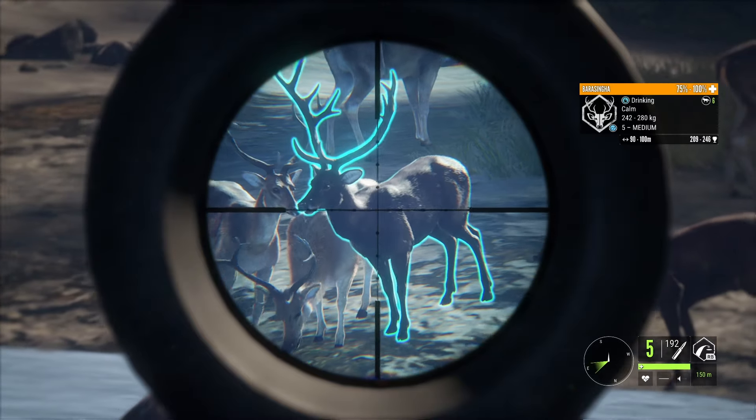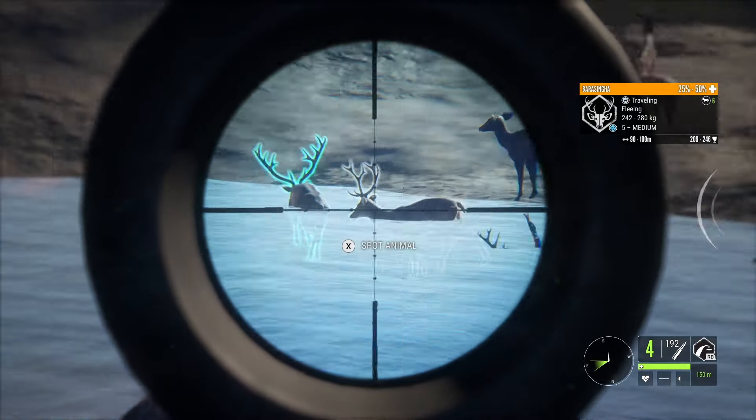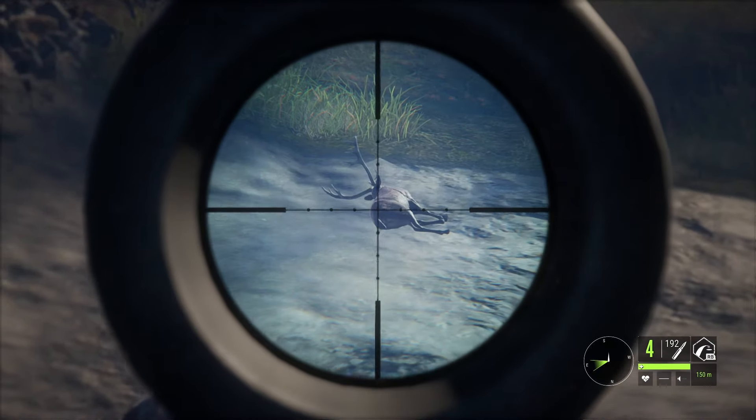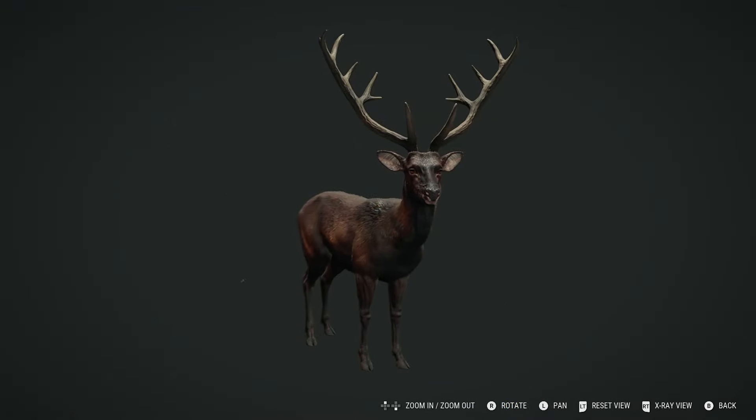This species comes in a range of common fur varieties, including brown, dark brown, light brown, red, and dark red. This can provide quite awesome scenes when you see a herd of Barasinga, as there will be quite the mix of colours amongst them. It also means that there will be quite the variety in trophies too.